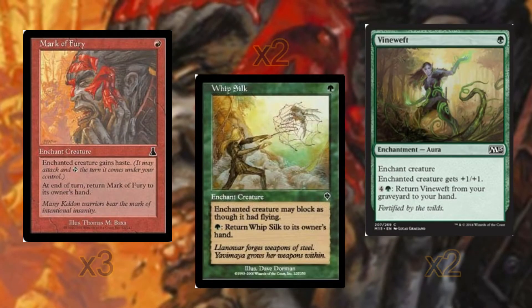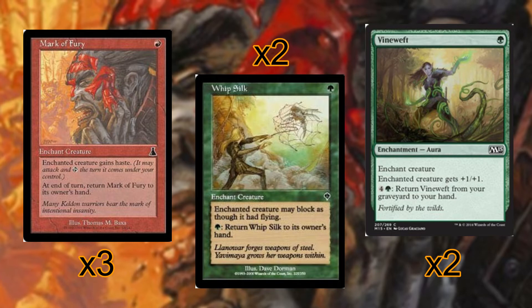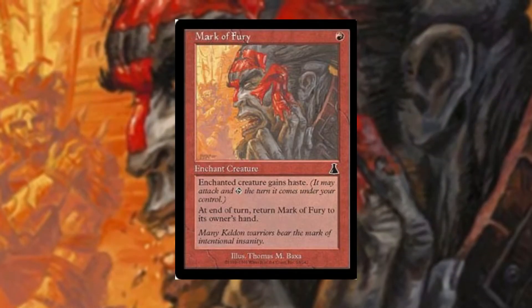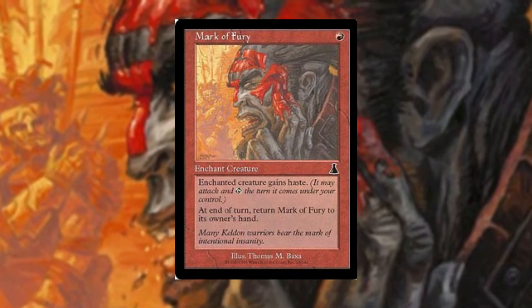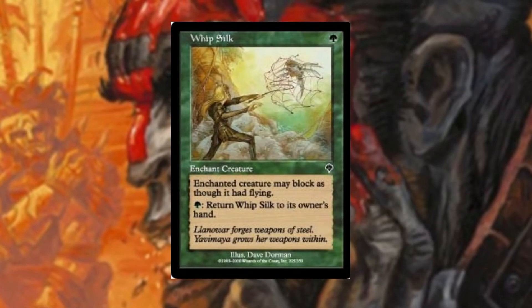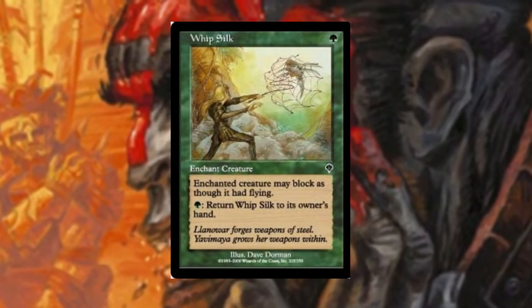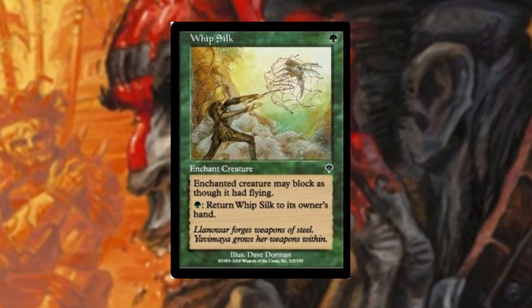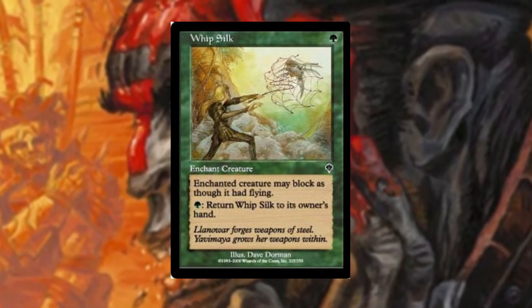Mark of Fury, whip silk, and Vine Dryad are giving us some repeatability spells for the game. Mark of Fury bounces back at the beginning of the end step, allowing us to recast it every turn and thus triggering heroic multiple times. Whip Silk allows us to block flyers again, and we can also pay one green to return it to hand, so late game we can sink mana into it and get multiple casts in a turn.